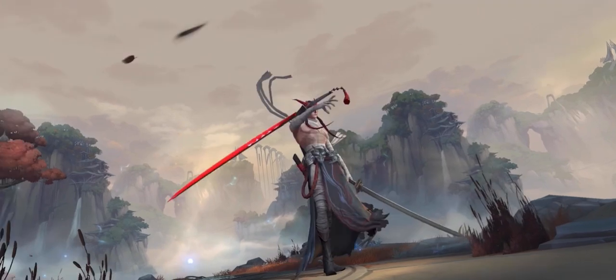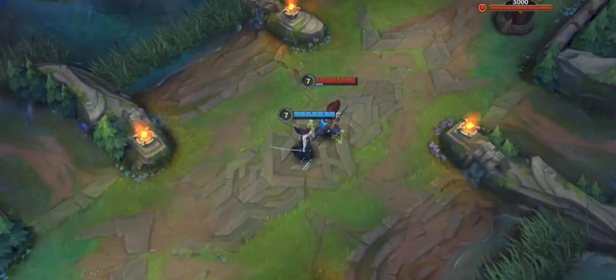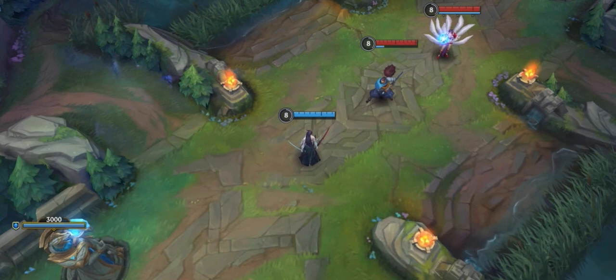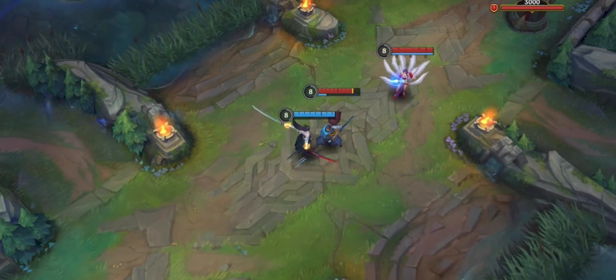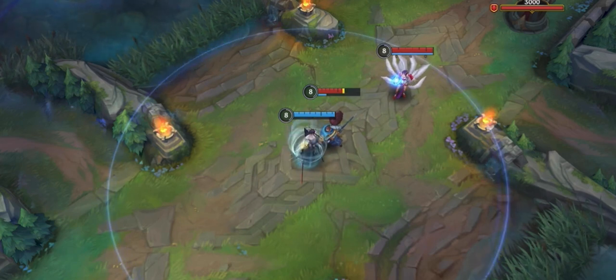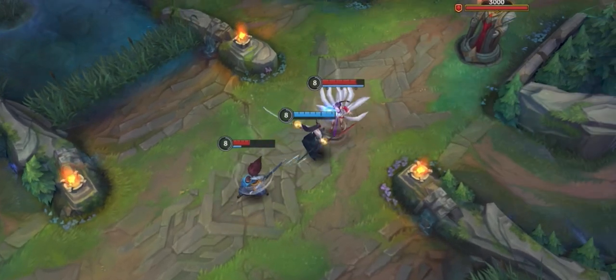Yone, the Unforgotten, slices his way back from the Spirit Realm as a melee mid and top laner. His passive, Way of the Hunter, makes every other attack extra powerful, dealing a scaling amount of physical and magical damage. His first ability, Mortal Steel, deals physical damage in a straight line. Landing it grants a stack of Gathering Storm, tracked in the ability icon. At two stacks, Yone dashes in the target direction and unleashes a Whirlwind that deals the same damage. Enemies hit by the dash or Whirlwind are knocked up.